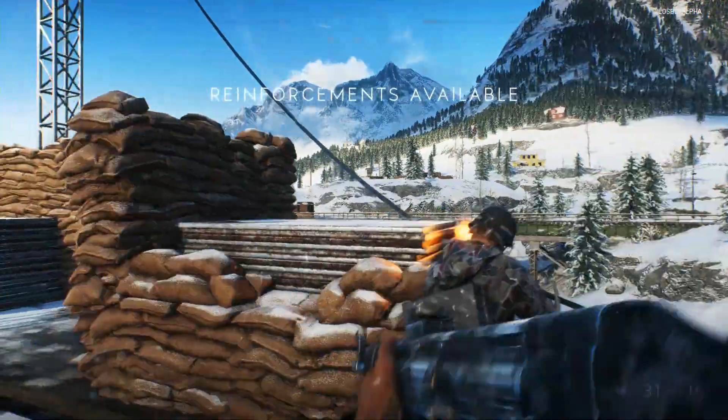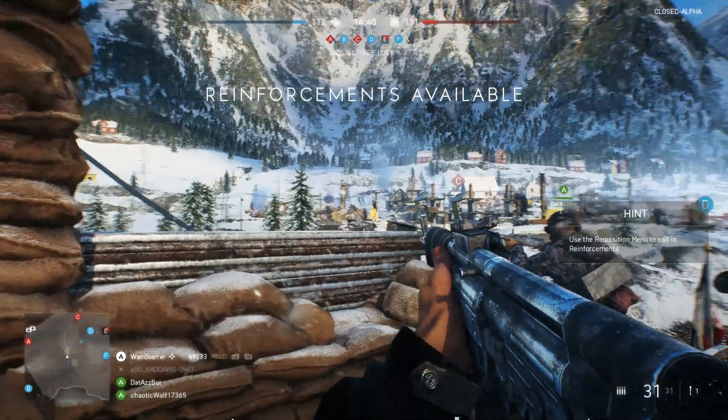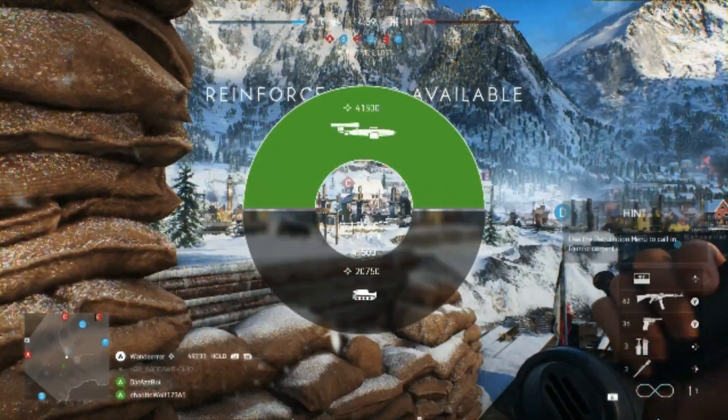Once you've accumulated the points needed, on Xbox and PS4 you're going to hold down the left and right bumpers, and on PC you're going to hold down the letter C. This will bring up the call-in menu, and since we're trying to select the V1 Rocket we're going to use the right analog stick to shift upwards and then release the left and right bumpers.